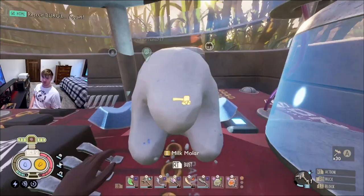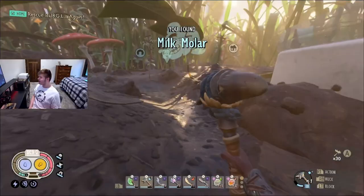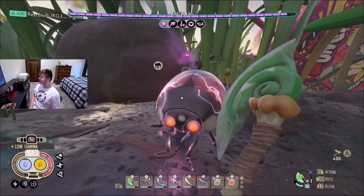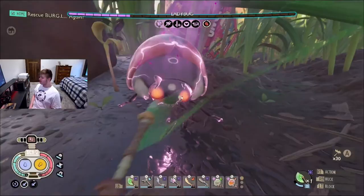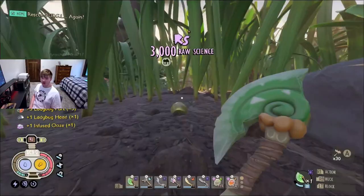There's also another milk mower here — this is weird already. Look right here, an infused lady! Oh my God, she's strong. She has a speed buff, a damage buff, health regen, and I think explosive resistance. This is sick. I'm just gonna kill her and see what I get. We got 3,000 raw science — dude, that's nuts.